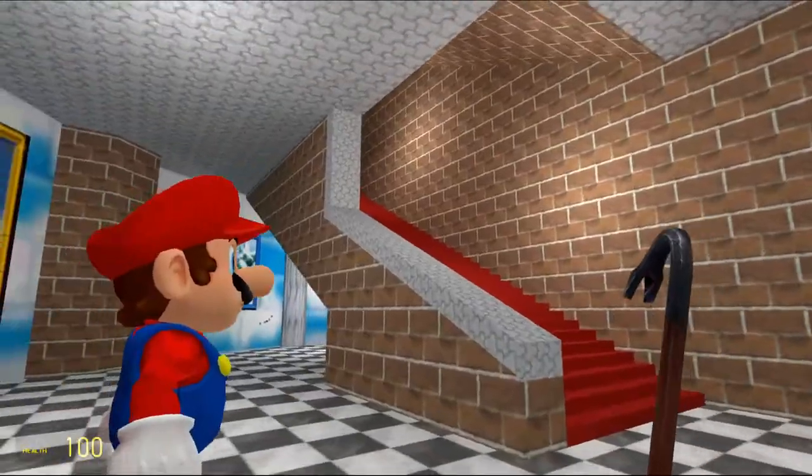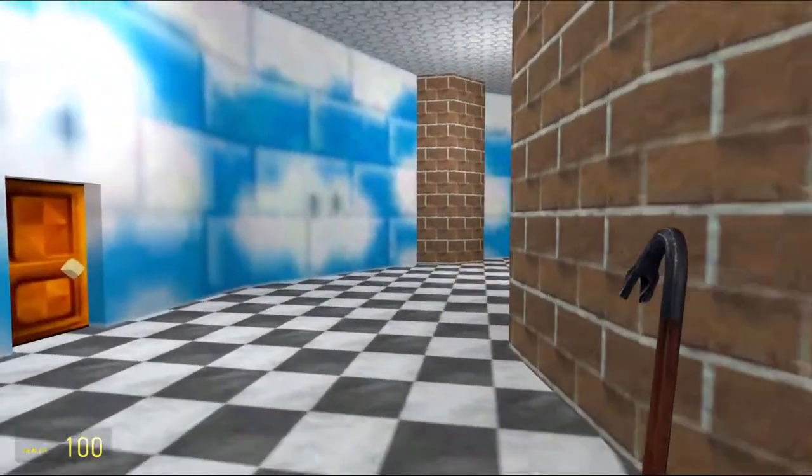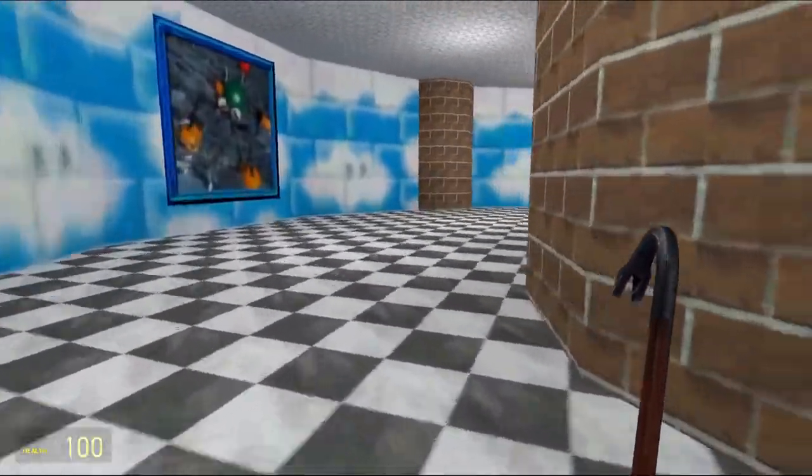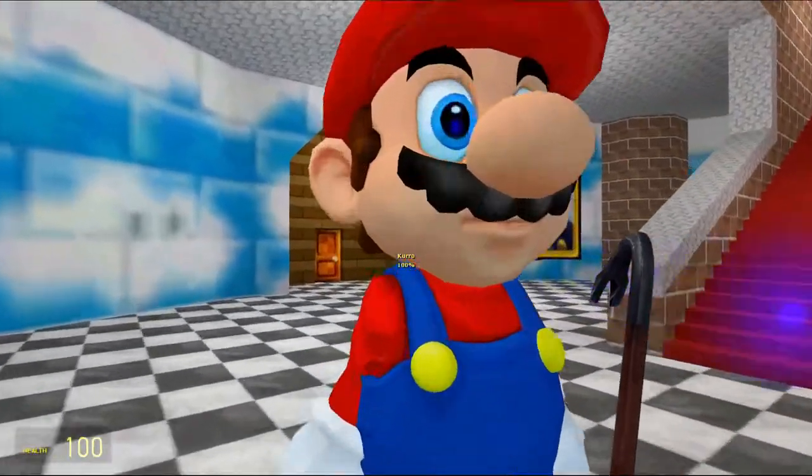What if — hang on, is there a room back here? No. Okay, so there's one room here, plus the Goomba room. I reckon we check the Goomba room first, and then we walk over to this mirror room, right?